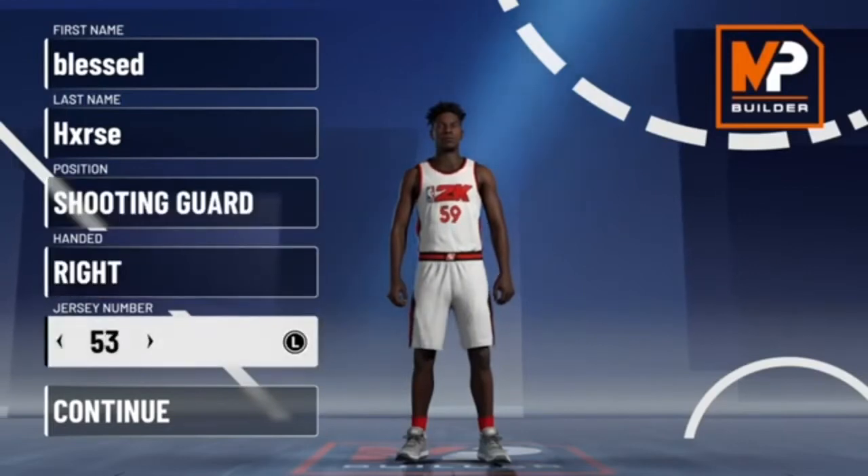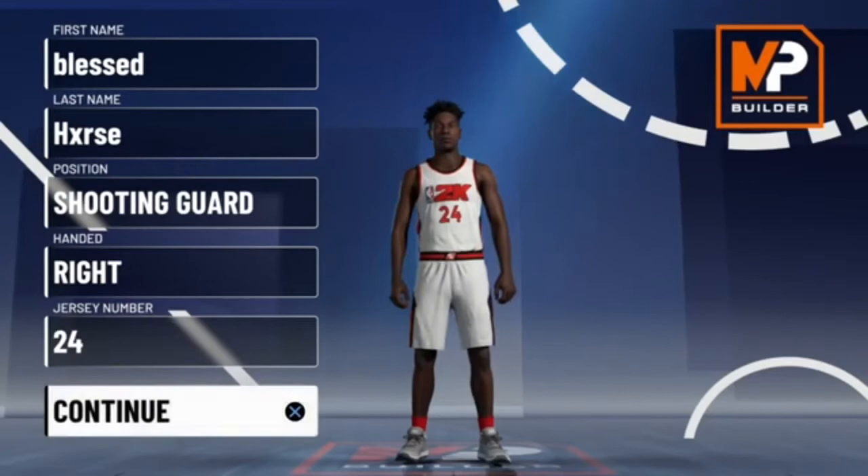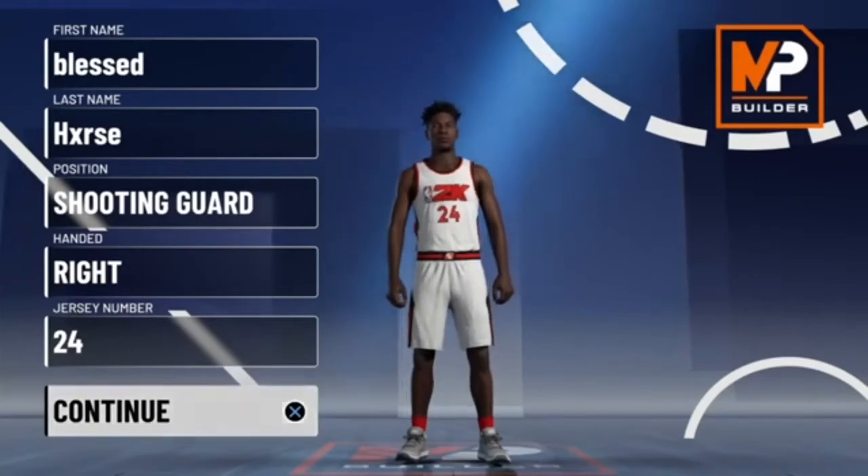For this build, you're going to want to make it a shooting guard. Handedness don't really matter, and of course for jersey number, we are rocking 24 all year for the man Kobe Bryant.